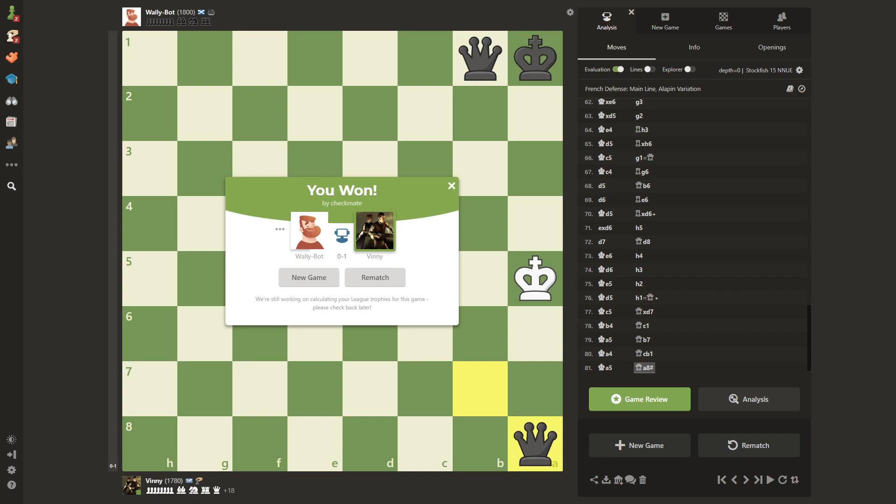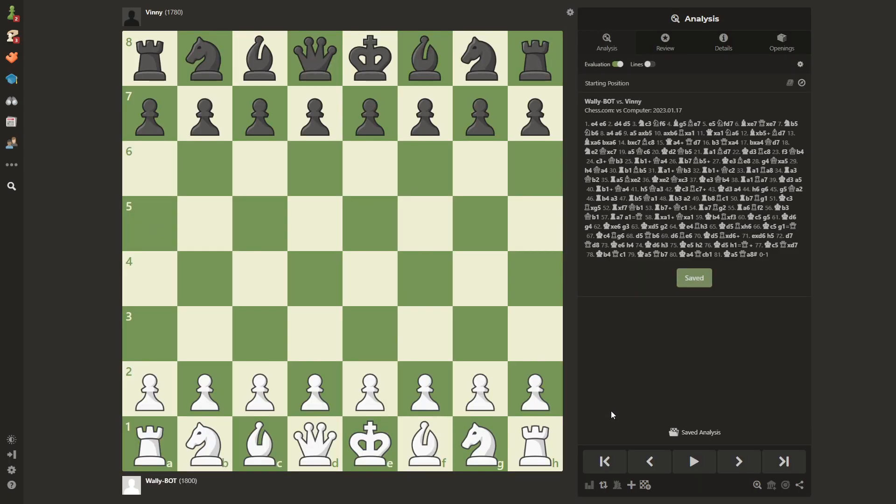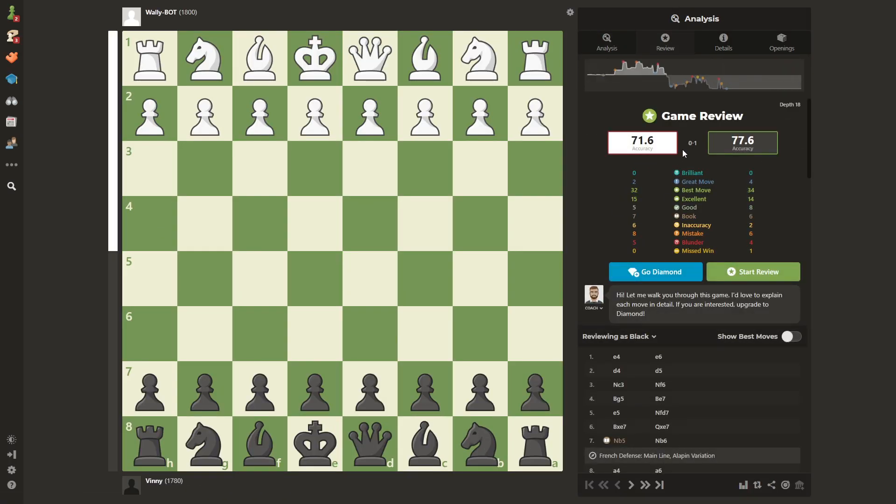Hello everyone, this is Vincenzo and welcome to a new video. Today I want to show you a game I played against Wall-E, the 1800-rated bot, and I want to give you some tips about how to beat this bot because it's quite an advanced bot — 1800 is not very easy. So today I want to show you this game and share some tips. This was the final position, a quite long game at 81 moves. Let's see the game review.